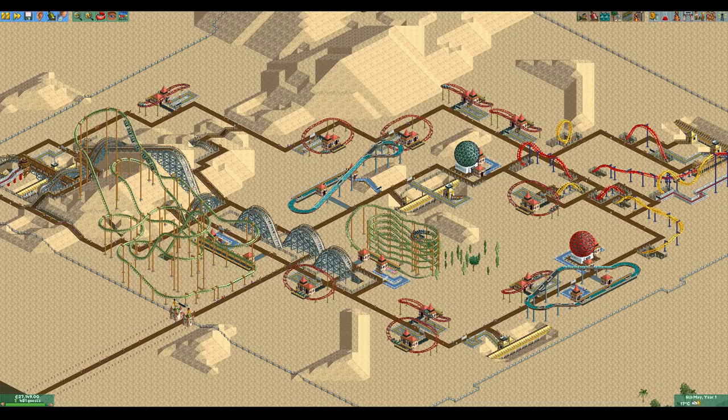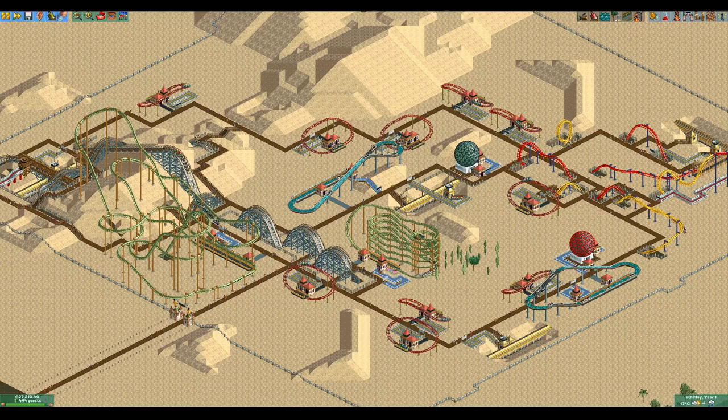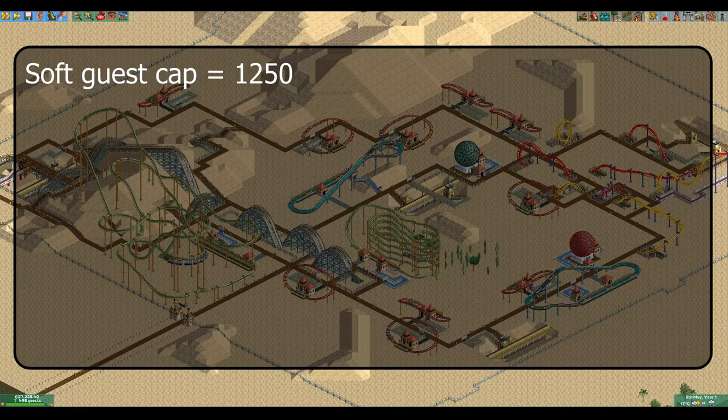This is Southern Sands, a scenario from Loopy Landscapes that has the harder guest generation option enabled. I have built some rides and at the moment we have two 3D cinemas, two log flumes, one monorail, one looping coaster, one swinging suspended coaster, one wooden coaster, one compact inverted coaster, and 10 junior coasters. This gives us a soft guest cap of 1250. Because this is more than 1000, it is lowered to 1000.